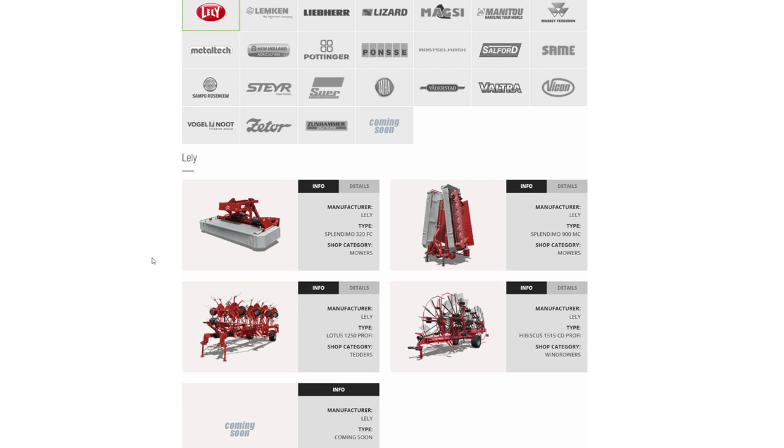Lely is a new brand name. We've got two mowers — the Splendimo 320 FC and the Splendimo 900 MC, which we actually saw in dev blog number six with some nice screenshots. We also have the Lotus 1250 Profi tedder with a 12.5-meter working width, and the Lely Hibiscus 1515 CD Profi, which is a 14.8-meter wind rower requiring 110 horsepower.